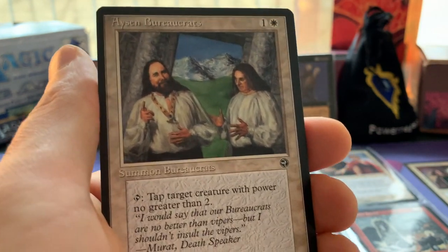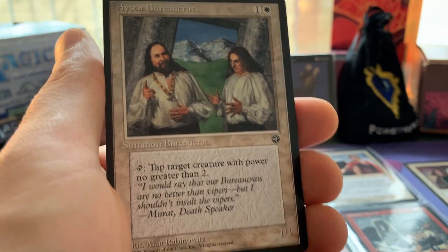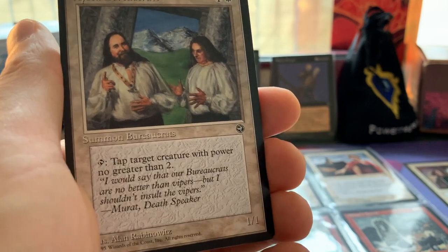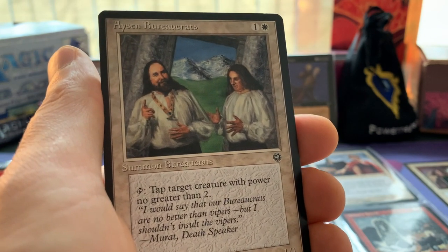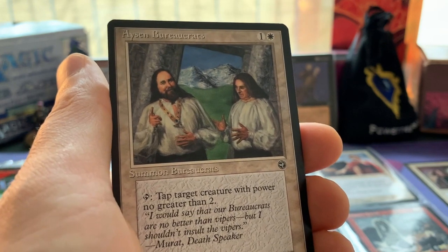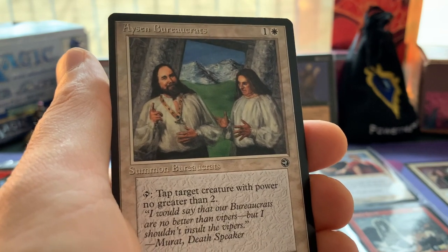And there we see Aysen Bureaucrats - one white and one for a 1/1: tap, tap target creature with power no greater than two. In Homelands, the common cards are printed in two different art types. I had one art type of the Aysen Bureaucrats already, and this is the other art that I was still missing. Thank you Petra for that, because I couldn't find it at my LGS.